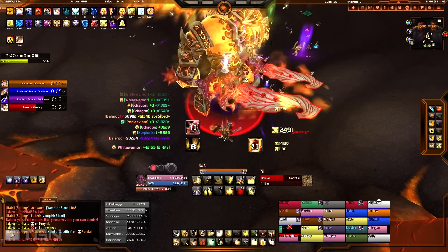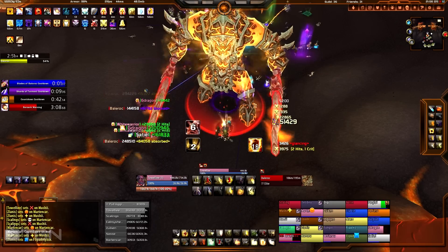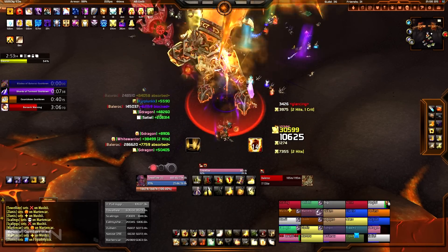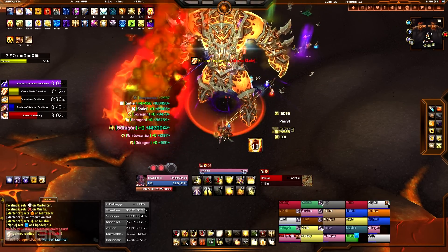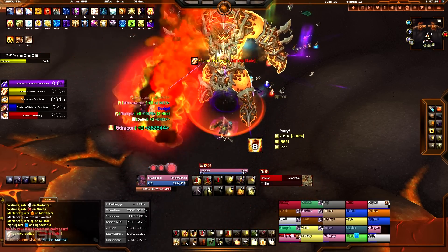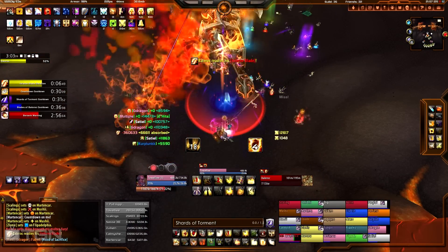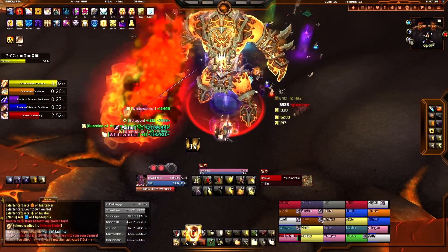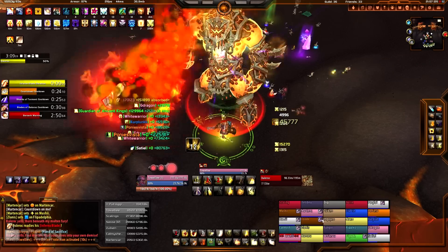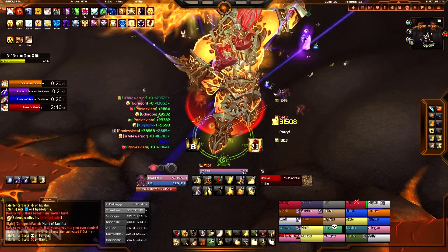I'm basically block-capped at 102.4%, and I think I actually had about 103.1% during this fight. This is a huge DPS race, so I'm trying to keep as much uptime on my DPS as possible while blowing cooldowns and doing Word of Glory. I popped a Word of Glory shield on myself — probably not the most efficient use since that shield lasts essentially zero seconds, but you do what you can.